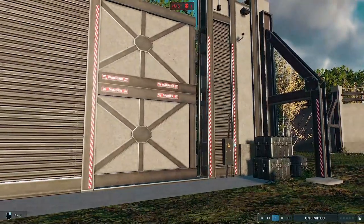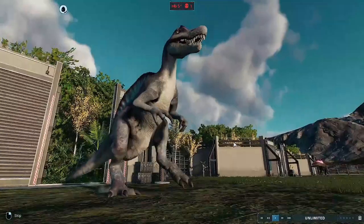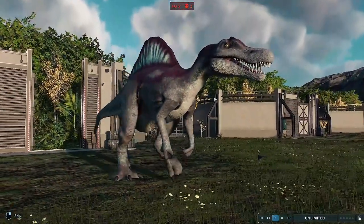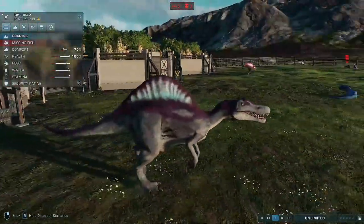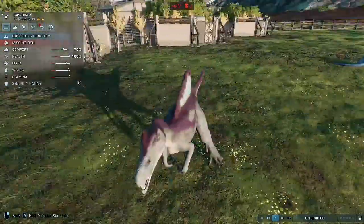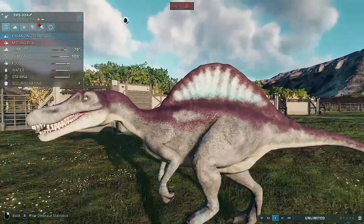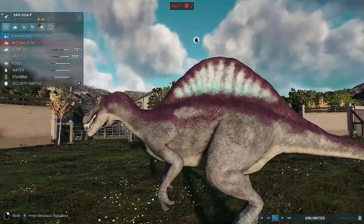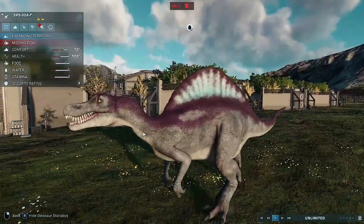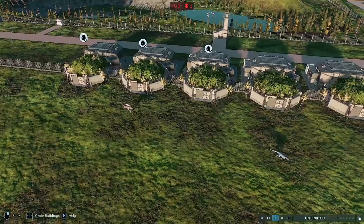Right, we have good old Spinosaurus. The first thing that stands out to me is the darkness of the grey. I like the variations of the grey on this guy, I like the purple. I think the sail is done really well. I like the slightly lighter underbelly, which the Spino does have — it's one of those minor details you can overlook. Spinosaurus looking older and more wicked than ever.